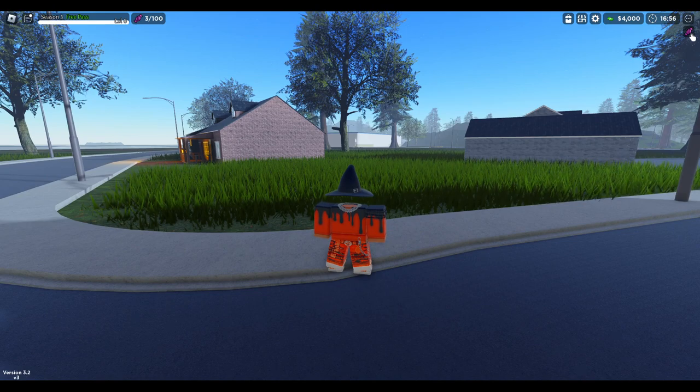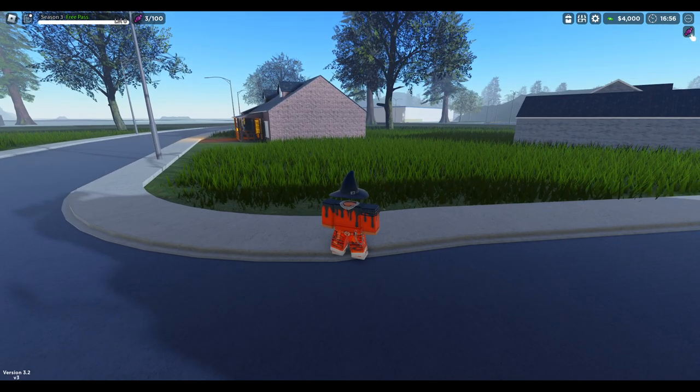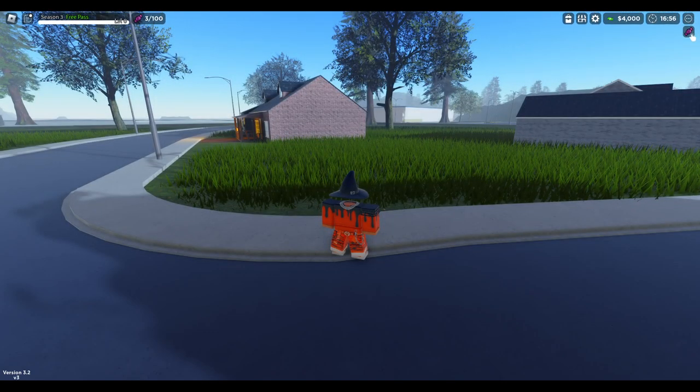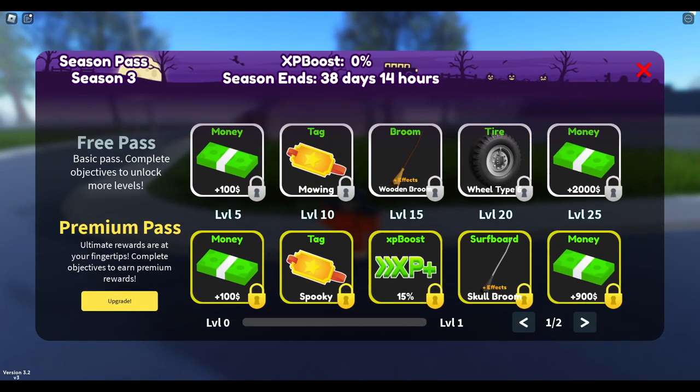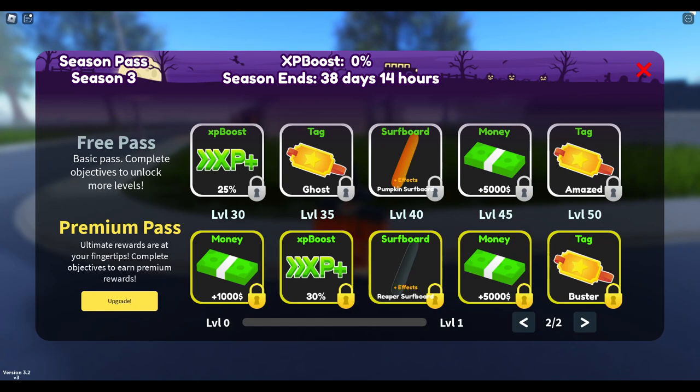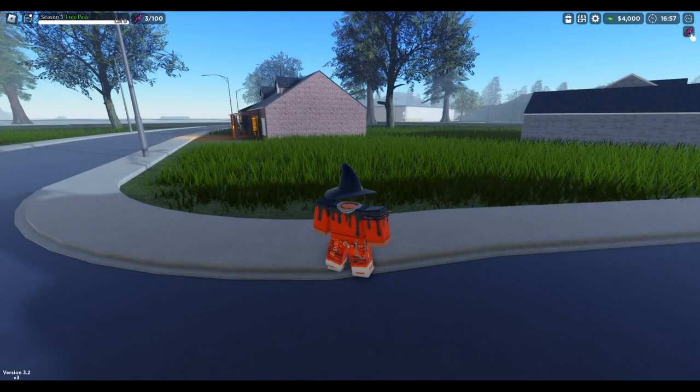You can see the decorations around the map — the houses, the decorations, and all that. The weather system you saw — to disable it, go into settings and then weather, and you can turn it on or off. Here's the new season. You can see there's a broom right here — the skull broom and the wooden broom. It's pretty cool that you don't have to buy the premium pass to get a broom. Here's the tire that was locked in the customization. You also got two new surfboards, which are really cool.